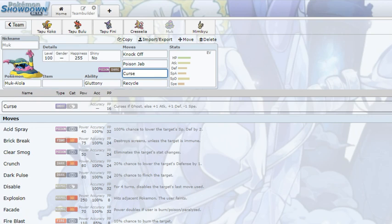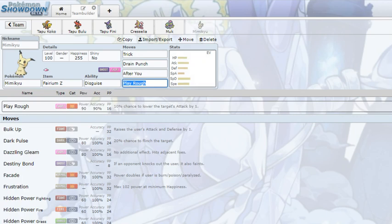Snorlax can run Return, High Horsepower, and Ice Punch or Fire Punch — another thing Snorlax got. I think Snorlax still has a slight edge over Muk because it can do that Belly Drum sweep with Mimikyu. But we now have another Gluttony Recycle user, and we won't see Muk drop in usage anytime soon. I think it's going to come down to how people use Muk later on — what they want on that moveset. Moving on.